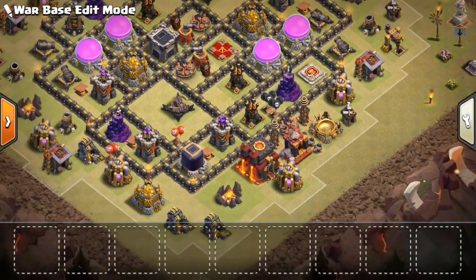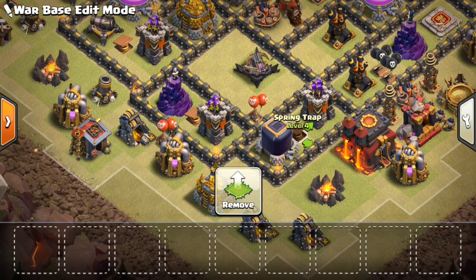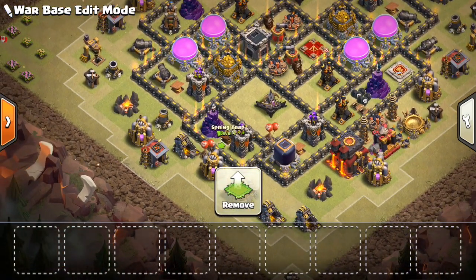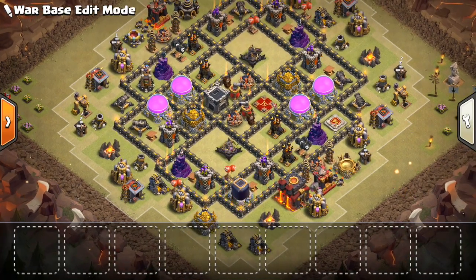Now this base also didn't have any spring traps on the outside — that's another thing I regret. A few spring traps are not a bad idea because they will fling a bowler, or more likely an entire witch, off the base. Make sure you put them by a mortar or something so that if the person uses hogs, there's still a chance their hog will hit them. But these spring traps are very effective around the outside of the base.